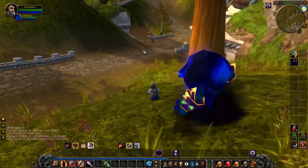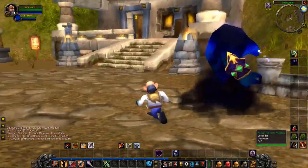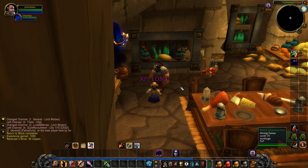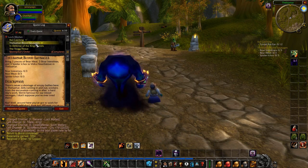We are back in Thelzamar. First thing, we're going to deliver the Return to Brook quest — he is inside the last house on the right side. Talk to him, hand in the quest, and that's the end of this quest series. The first two quests we want to do next are Rat Catching and Thelzamar Blood Sausages.